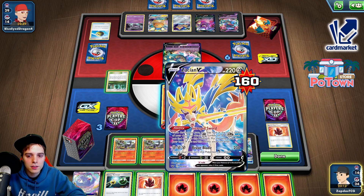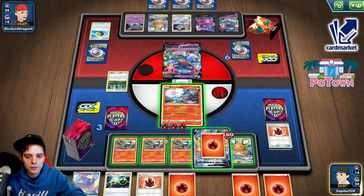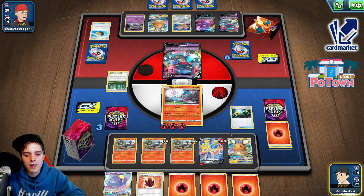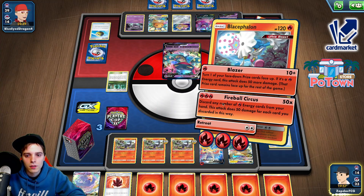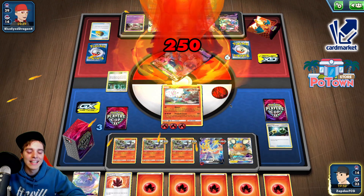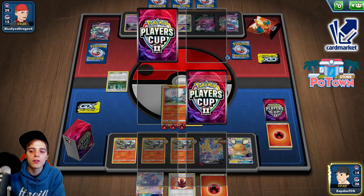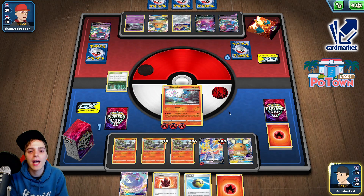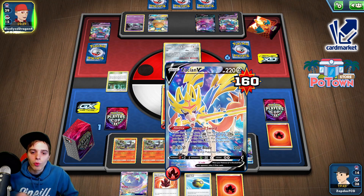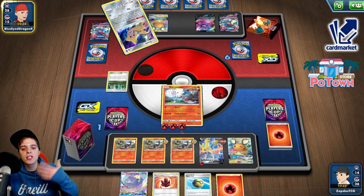Yeah, put Marnie on top — Boss! The Boss is not gonna matter too much because we have U-turn board — probably gonna have to slap down U-turn board onto our Zacian at one point. Marnie — he gets the Boss but we get Marnied. Our damage output right now is 300, and still having access to Oricorio, so I am not worried about this at all. He has one Crushing Hammer left — so even if we get knocked out, U-turn board is still in the deck. We knock this guy out and then we'll be done with our day. Even if he Marnies, we draw our entire deck because this Viridian Forest that stays in play initiates the entire Salazzle process.